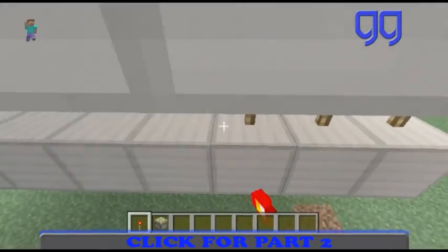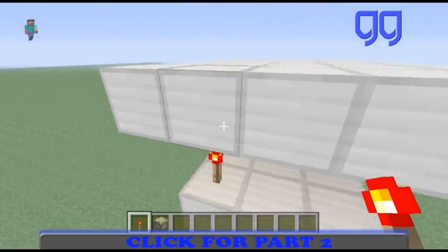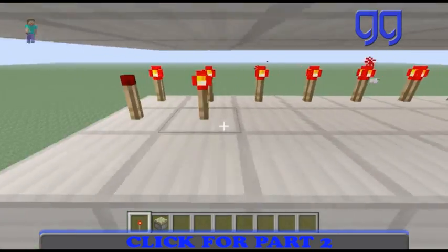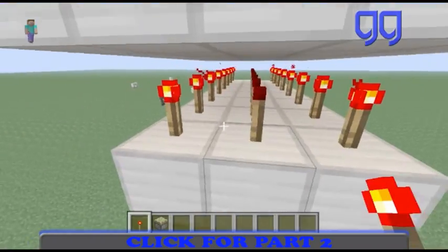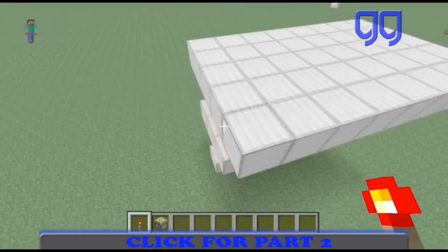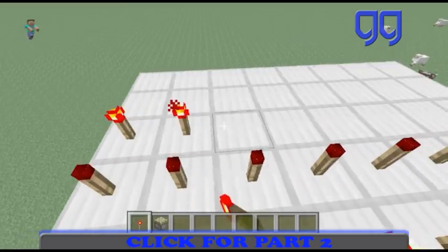Now all we really have to do here is put redstone torches on all these little iron blocks that we set earlier. The last 2 lines will be off and then 3 will be on.